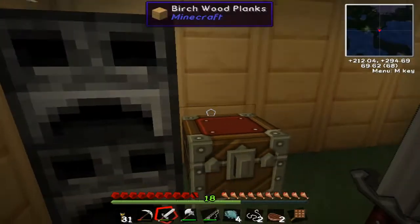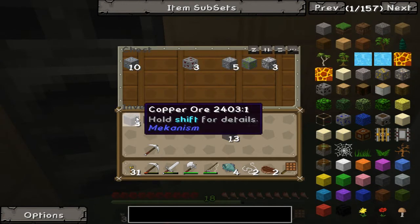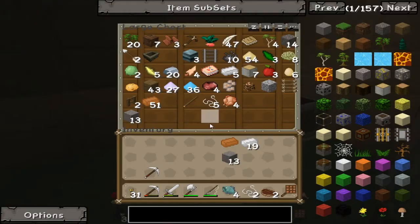Tin ingots — fantastic! Once it comes out as ingots, I think they all... as I said, this is two different coppers. This one is for Mekanism — it's from IndustrialCraft, right? Mekanism on top and IndustrialCraft on the bottom. This is a theory I want to test, because they seem to have combined together in a way.